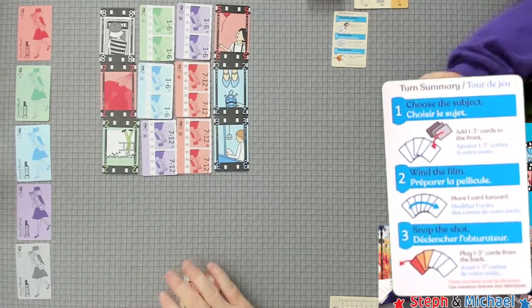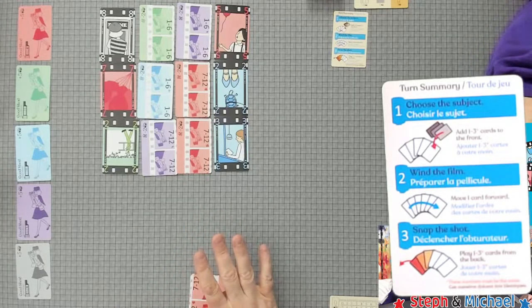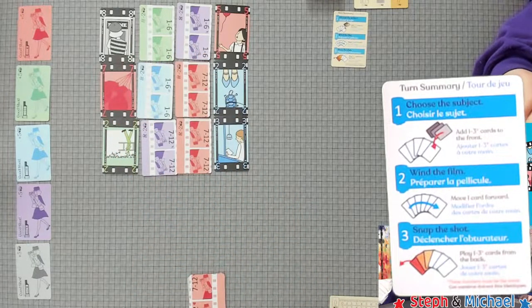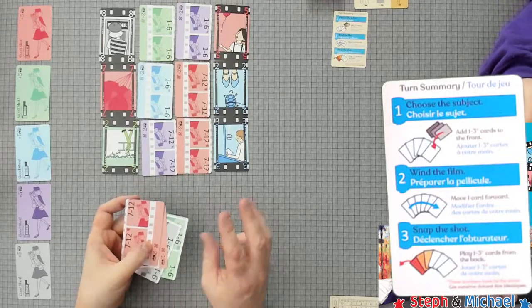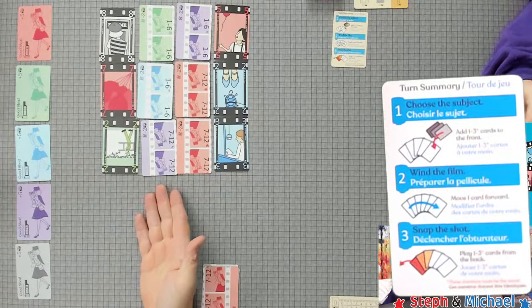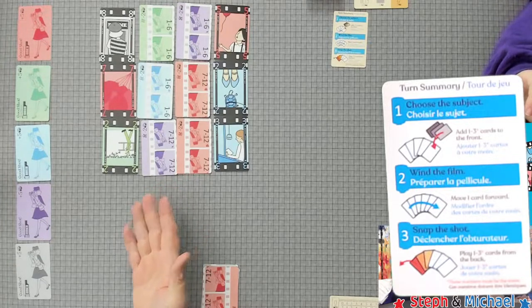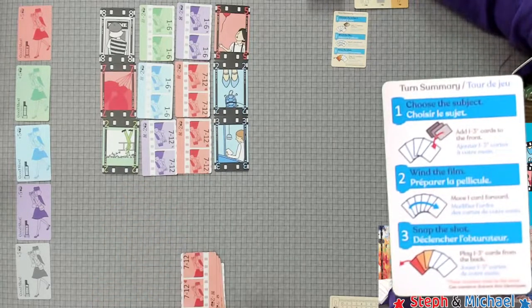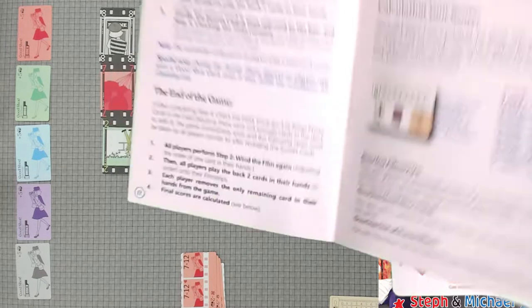When the sunset card comes up, the game is immediately interrupted and all players wind the film again, then play the back two cards in their hand. The sunset card goes to the box and play continues. After sunset, instead of five cards in hand you have three. When three or fewer photo cards remain after step four, the game ends — wind the film, play the back two cards, discard the last card, and calculate final scores.